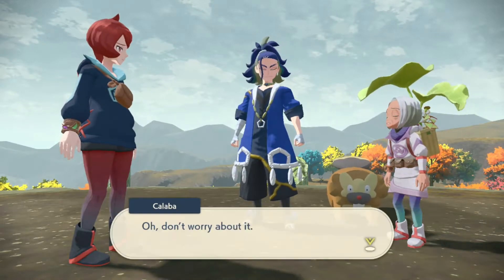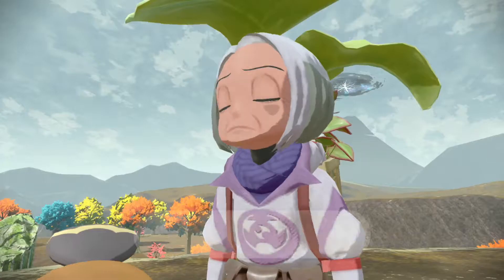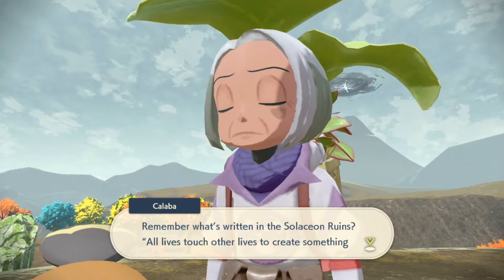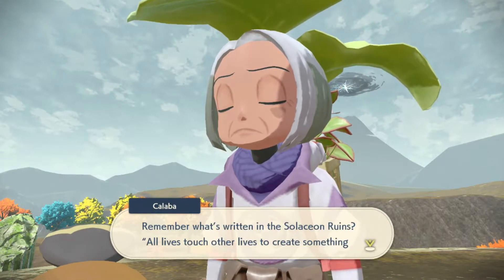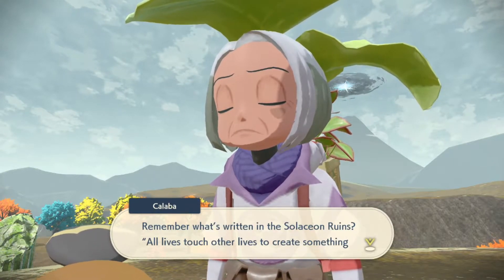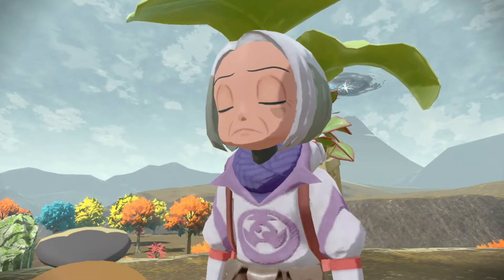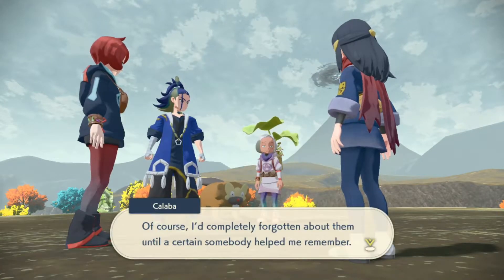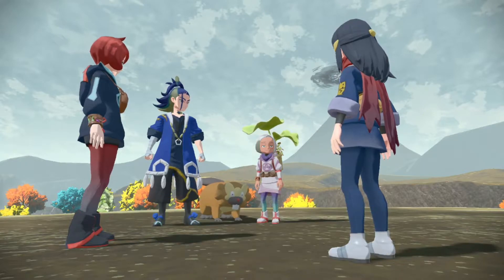Arizu, you still owe someone an apology. Don't worry about it — a young one like her is bound to get caught up in some trouble from time to time. Remember what's written in the Solaceon Ruins: 'All lives touch other lives to create something anew and alive.' There's wisdom in those words — I imagine they're the teachings of Almighty Sinnoh itself.